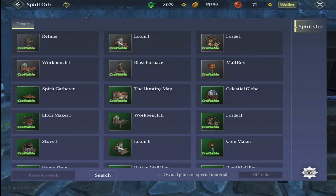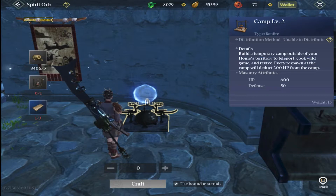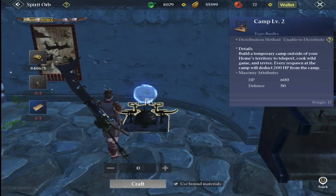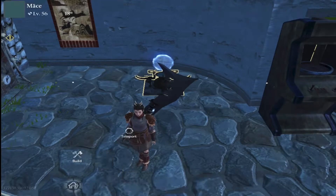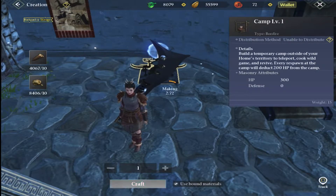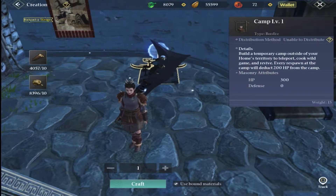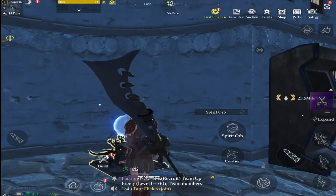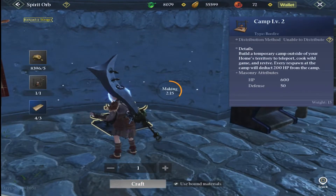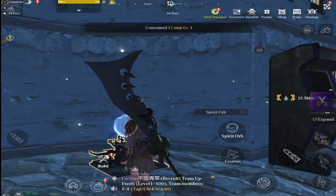Once we have the advanced camp researched we need to craft one. To craft a camp 2 we go to the spirit orb and go to create. To make it we need a camp level 1, 5 stones, and 3 uncommon boards. We'll craft up a camp 1 first — just go to diffuse our devices and select camp 1 — then go back in and create a camp level 2.